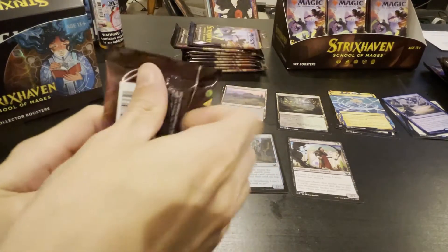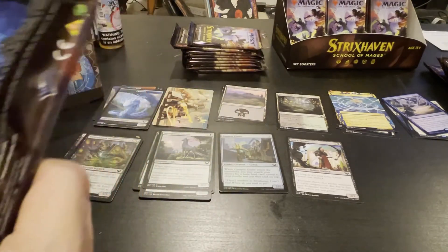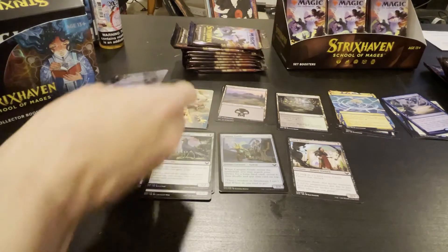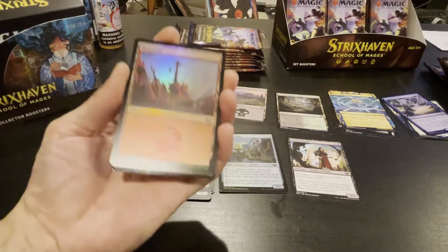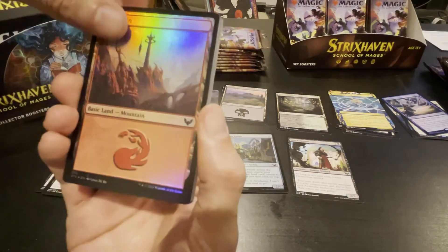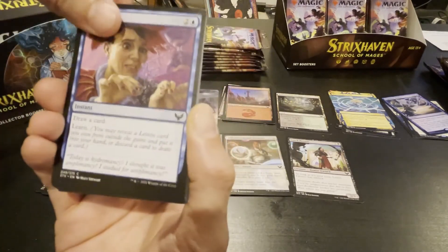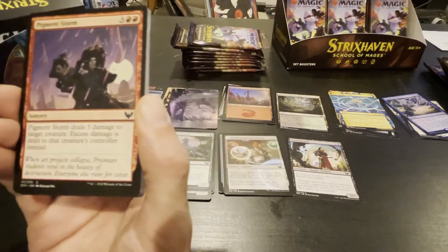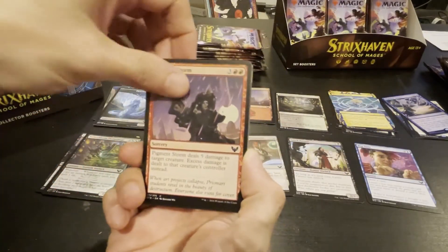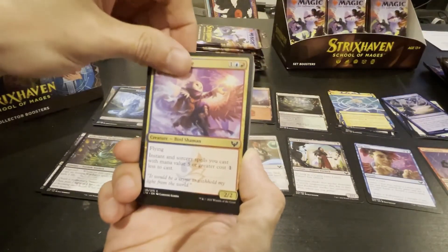What do we got? I got a land, a full art card, and a land — a foil land. All right, we've seen that before. Pop quiz — draw a card and learn stuff. This is blue, we haven't gotten blue yet. Pigment Storm — we've seen that before. Spectacle Mage — we've seen him before.